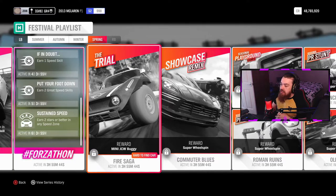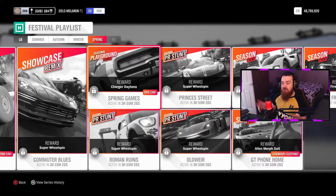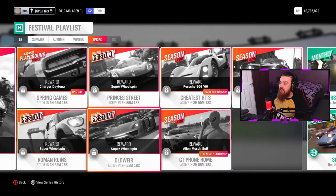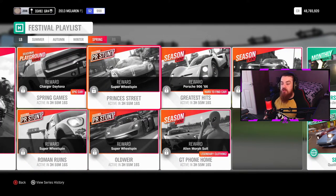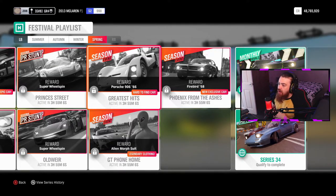Moving on to the actual playlist: the Mini JCW Buggy is available for the Trial event. For the Showcase Remix or Playground Games, you can get the Charger Daytona. For the seasonal PR stunts, you have three to complete for super wheel spins.